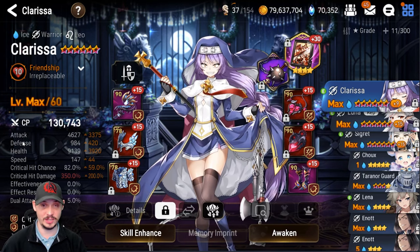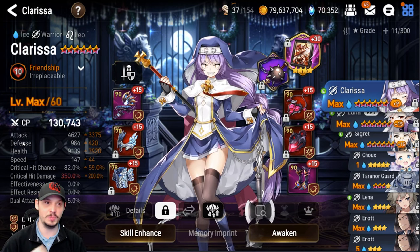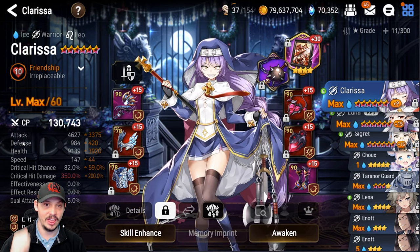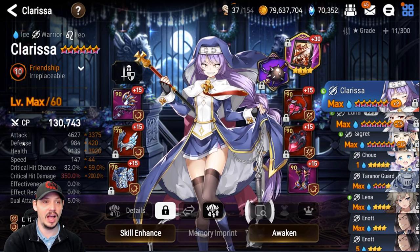You don't absolutely need 350 crit damage — the higher your attack, the lower your crit damage requirement, and vice versa. With my setup, I've given you the minimum: Clarissa needs at least 4554 attack with 350 crit damage. She also has to be at 147 speed minimum. I went 147 because I needed to make sure she does not speed-RNG Karan — if she goes before Karan, I'm screwed.